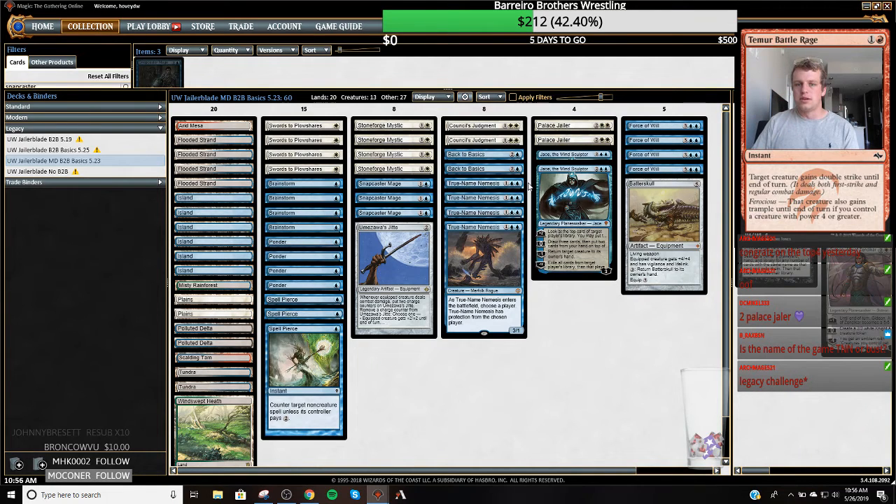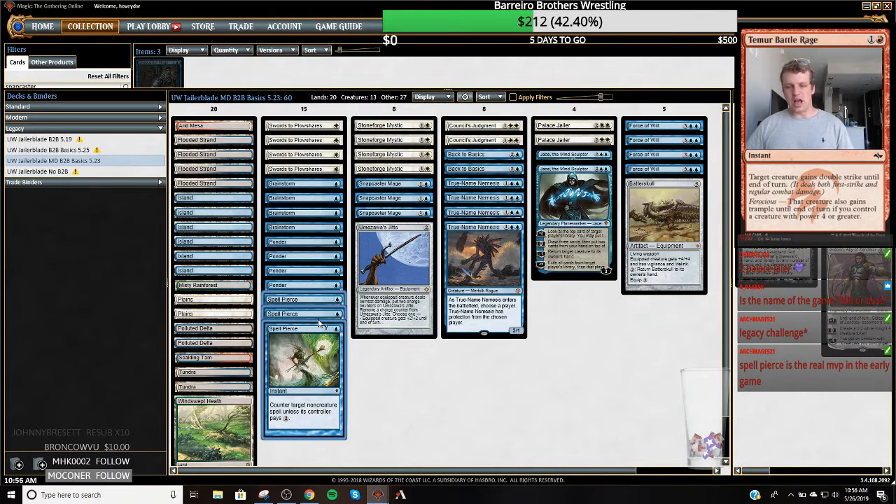We have four True-Name Nemesis to have just a good solid attacker. We have Back to Basics, Stoneforge Mystic. If they play creatures we've got Palace Jailer for removal. Then we've got some Spellpierces to get underneath Chalice of the Void and get underneath Karn. So we're really gunning for the various Chalice of the Void decks with our game one configuration here.